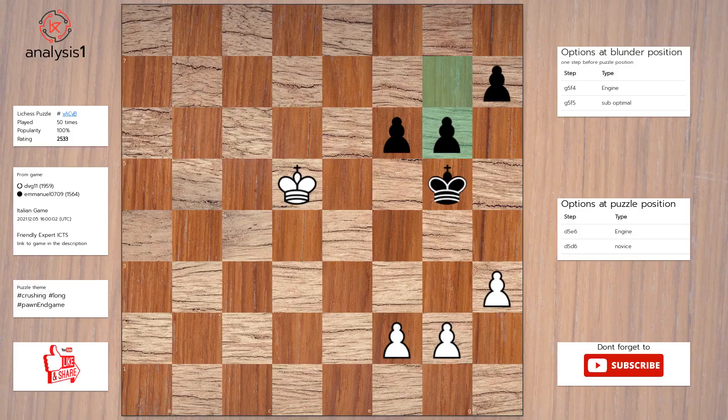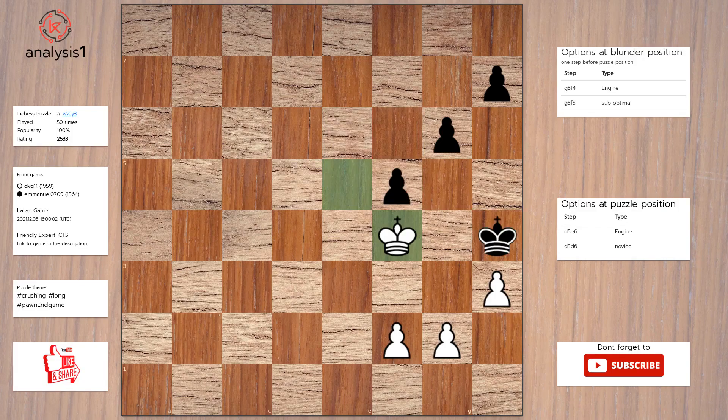Next. The threats: there are no threats in this position. Checks in this position: h4, check; f4, check. Answer to this puzzle is: king to e6, f5, king to e5, king to h4, king to f4.